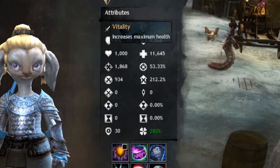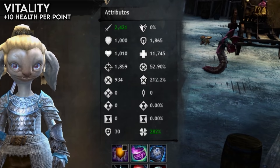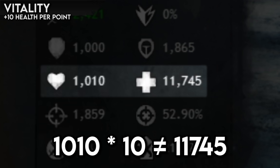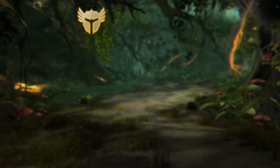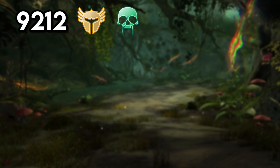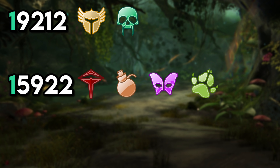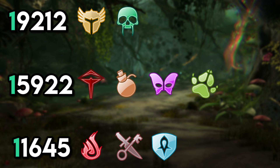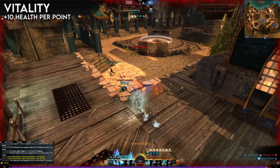Another way to stay alive is by having a massive health pool, and that comes from vitality. Each point in vitality increases your hit points by 10, and everyone starts off with 1,000 vitality, or 10,000 extra health. Professions in Guild Wars 2 also have one of three base hit point values. Warriors and necromancers have a giant 9,212 base hit points, or 19,212 with the 1,000 vitality. Revenants, engineers, mesmers, and rangers have 5,922, or 15,922 with base vitality. And elementalists, thieves, and guardians have 1,645 base hit points, boosted up to 11,645 with starting attributes.